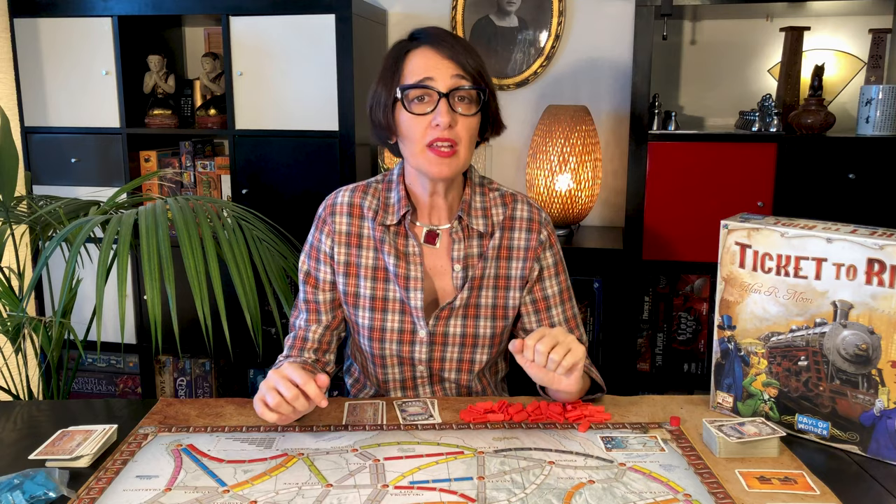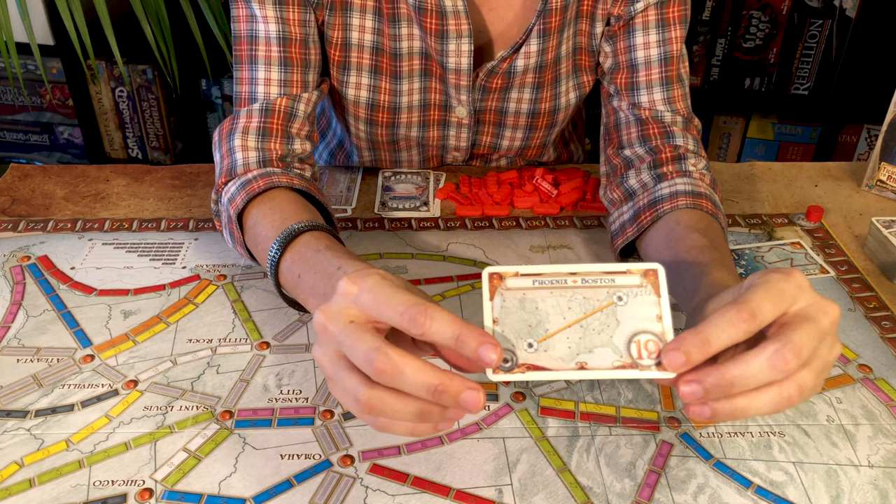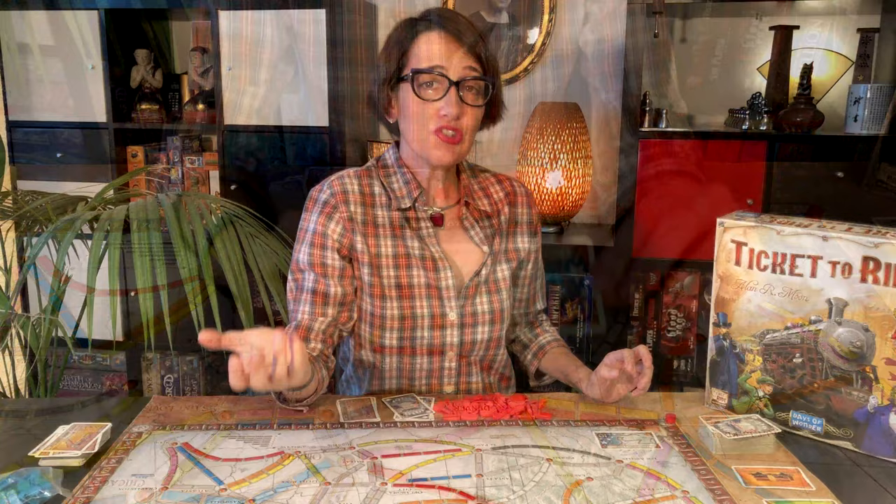There are three ways to score points. One is by claiming a route between two cities. Two is by completing a continuous path between two cities listed on the destination ticket. And the third way is by having the longest continuous path at the end of the game.